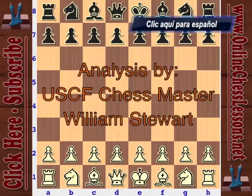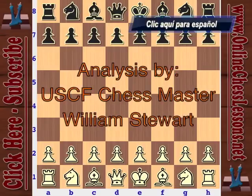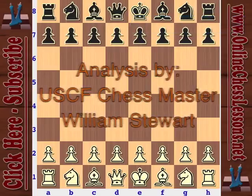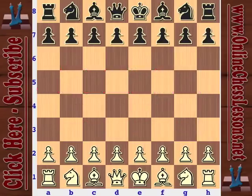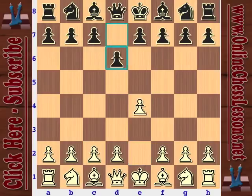This is Will Stewart from OnlineTestLessons.net and right now I'm going to be looking at one of the best games ever. This was played by Garry Kasparov in 1999 with the white pieces against Bulgaria's Veselin Topalov, played at Wijk aan Zee. This was when Kasparov was the world champion — he was crushing everybody, about 100 points higher than everyone, and very dominant, winning almost every single event he played, very rarely losing.